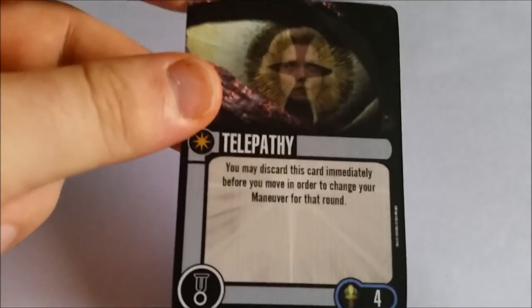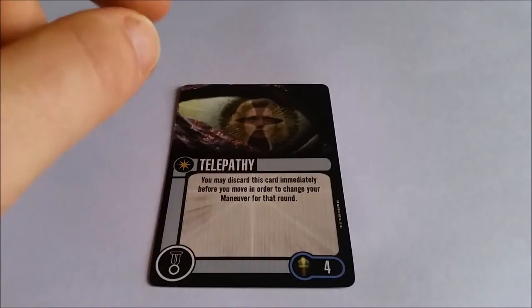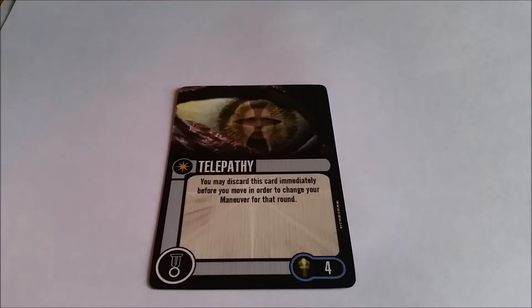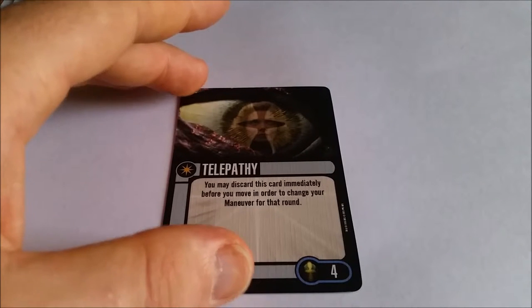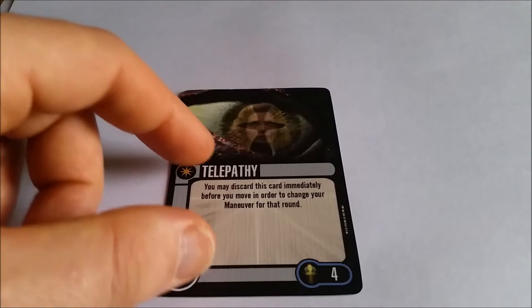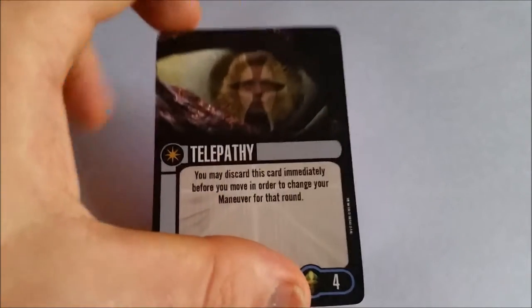Let's take a look at the elite option. The elite action is only one, which is Telepathy. You can discard this card immediately before you move in order to change your maneuver for that round. There are a lot of ships that use maneuver changes as their unique action — with this one, you're getting it as the elite action. It's unique, so you can only have one per ship, and it costs 4 points for a discard. Remember, though, if you've got this, you're likely to have a high-skill captain, so you'll be one of the last people to move. Towards the end of the game, when you're trying to get out of or into a situation to finish somebody off, this is probably going to come in useful. Nice option to have, but it is 4 points and a discard.